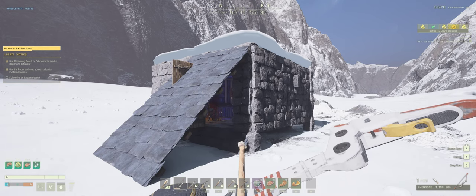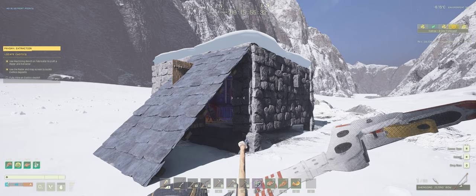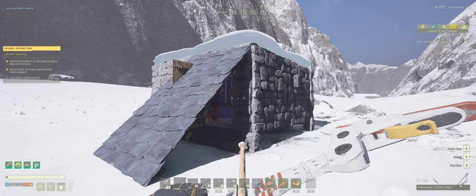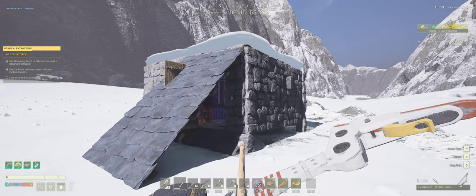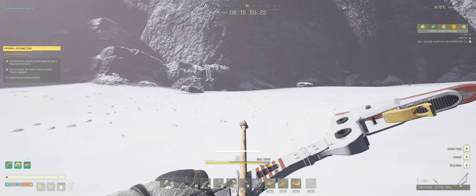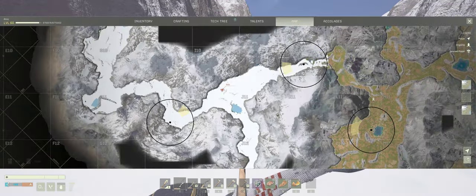Hey guys, Keith from Hellvornet Games. I'm on the Icarus game doing the Payday extraction mission, and I just wanted to show you what I've done to protect my extractors. I came down here before and found the exotics deposit, which for me was in I-10, just northwest of this little bit of water — you can see my red dot there.